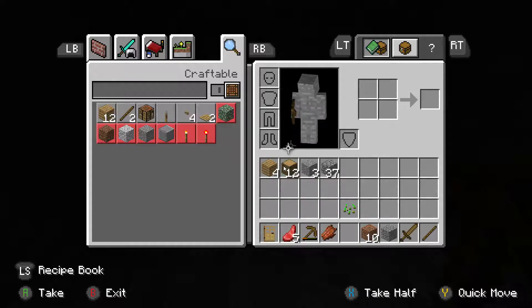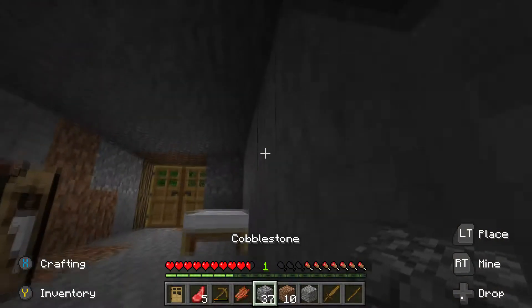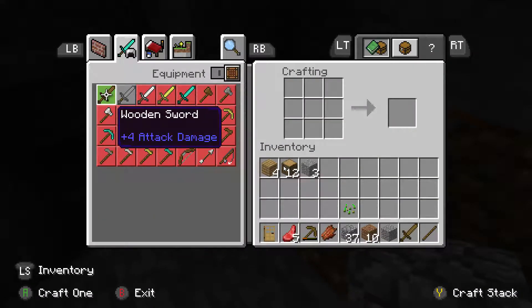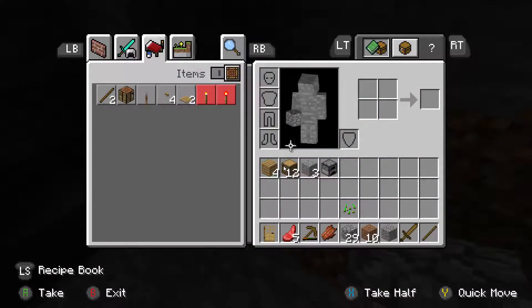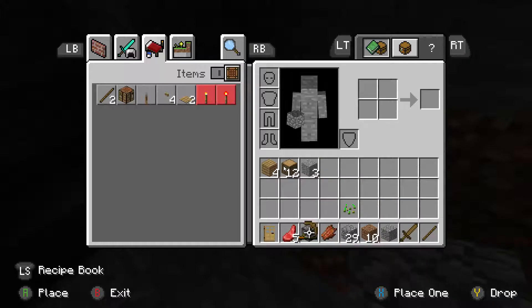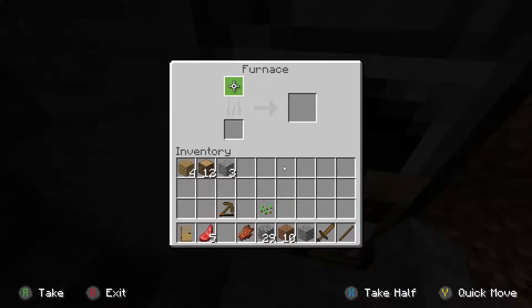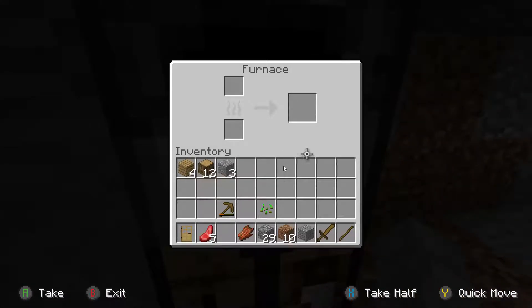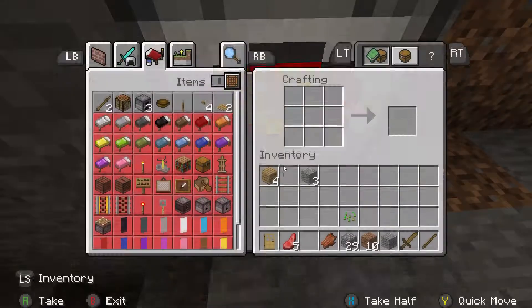We already have cobblestone, so let's go ahead and make the furnace right now so we have light. One furnace coming right up. Put it down in our hot bar and place it. Let's also quickly put that in the furnace. We are going to start cooking some of this raw wood to get some charcoal.